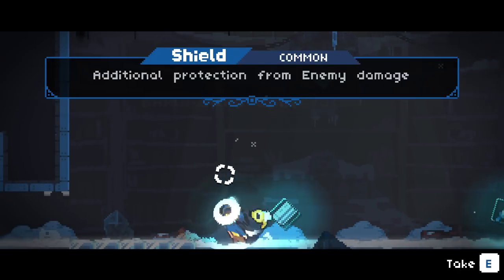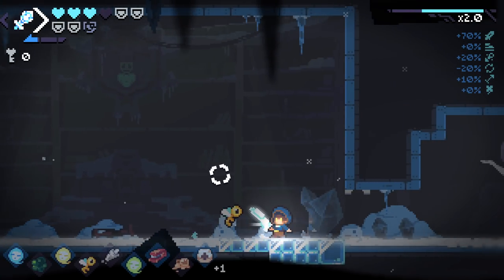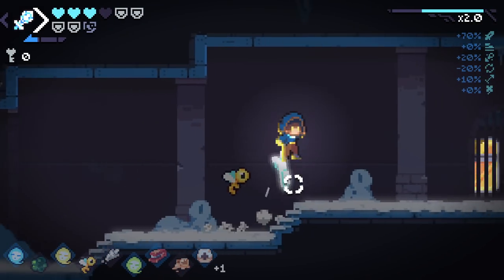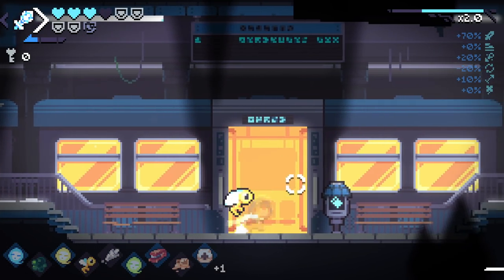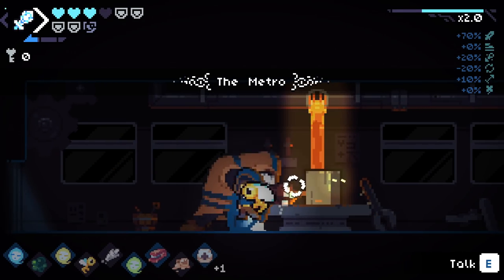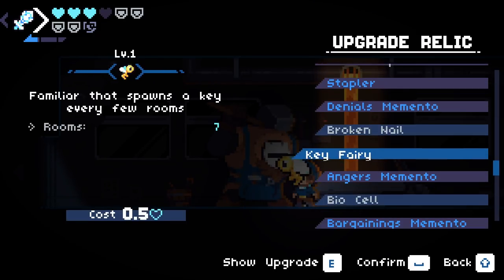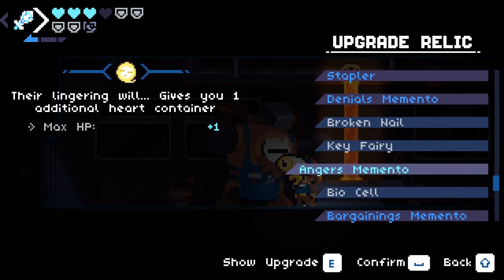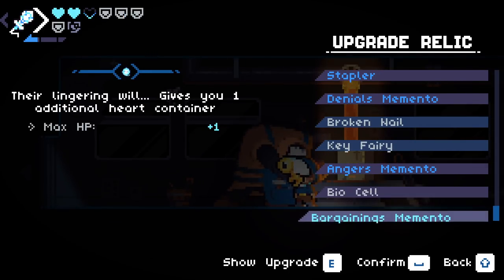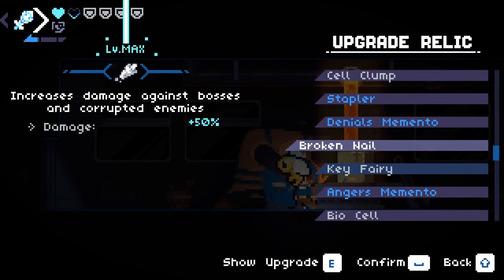The little Enter the Gungeon-style extra HP mechanic makes these so much more interesting - there's real incentive to flawless when you get an extra heart container. What's on the upgrade list? I have no clue - we just pick up relics, upgrade them all, and go back and forth. 50% damage against bosses - how about we crank this for a 40% chance to have more bullets, and I'll go for a full heart increase too.